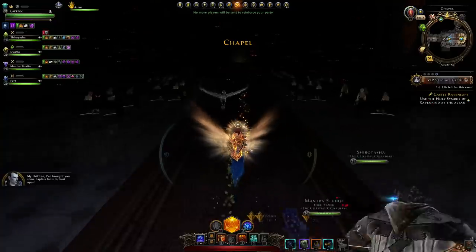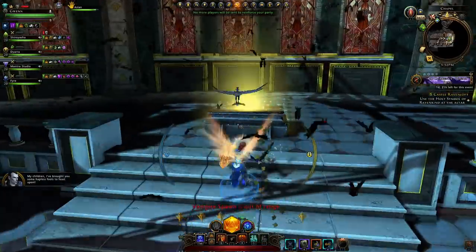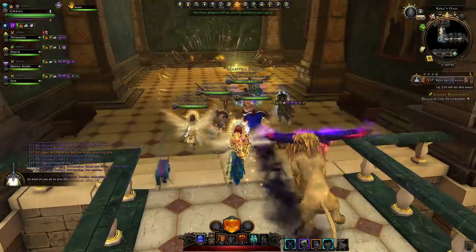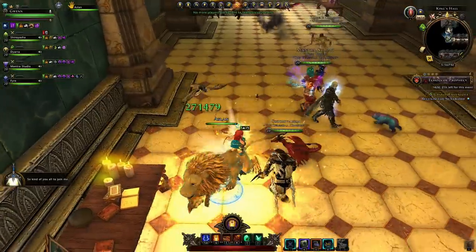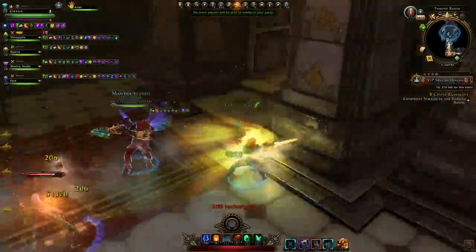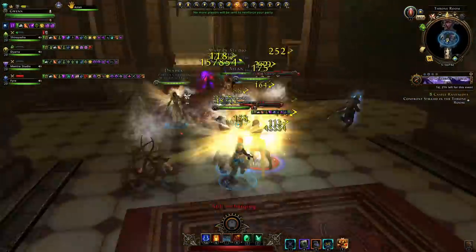Then you'll proceed on to a hall filled with zombies, which you can just rush to the end and activate the altar — all the zombies will disappear. You proceed on further until you actually pick up the sword, the Sun Sword. Somebody can be wielding it; as the tank, I like to use it since I can generally hold aggro while wielding it. The damage done by the sword does seem to be affected by threat modifiers, so there's that bonus.